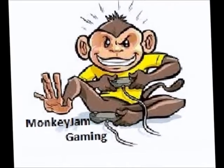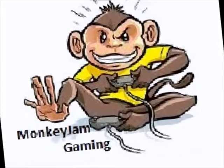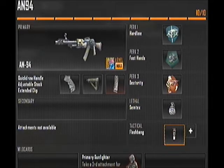Welcome guys, this is Monkey Jam Gaming and this is our AN-94 setup video. On screen, if you'd like to pause then pause. I have a first perk of Hardline, a second perk of Fast Hands, and a third perk of Dexterity — I'll go over these in a minute. Our gun is the AN-94 with attachments of Quick Draw, Stock, and Extended Clip.